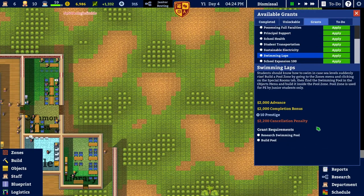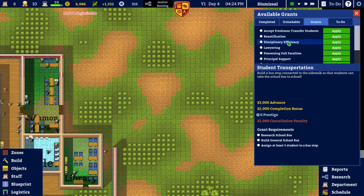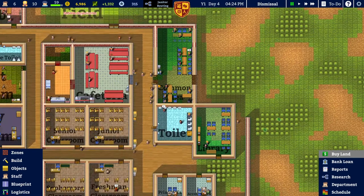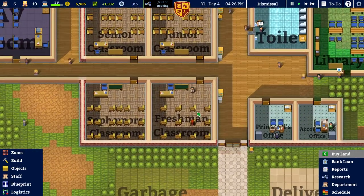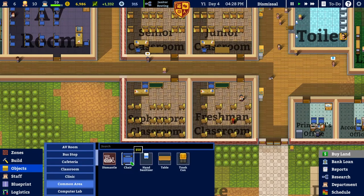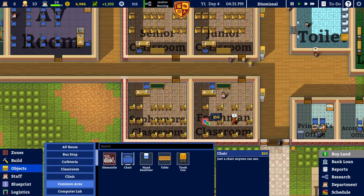Swimming laps — that's the pool. That must require more research, which I've just started. Employee welfare. We'll do freshman students as well — so let's actually add more seats to our freshman classroom. That way I've got as many pupils as I can get at this stage of the game.